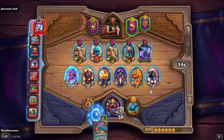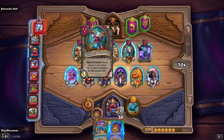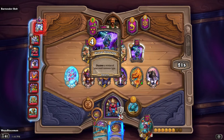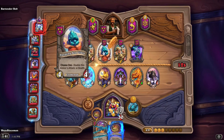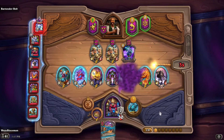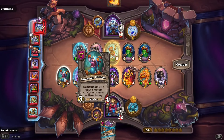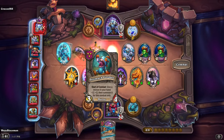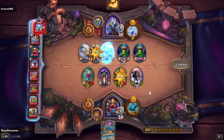Spellcraft — discover a minion from a tier higher to transform it into. Maybe I'll take this because I can turn my Kaboom Bot into something else. Give a minion in your hand plus three plus two, then summon it — wait, does this summon it? That would be really cooked if it did. Let's get rid of this elemental and transform Rag. Okay, a bunch of elementals — actually it doesn't work on this guy. I can't cheese him out. I think I'm going elementals then.